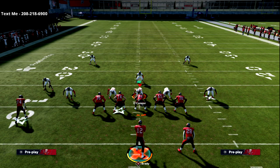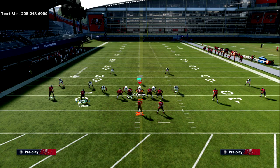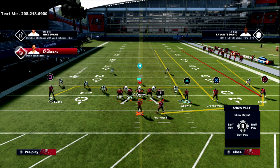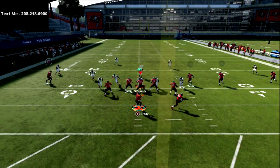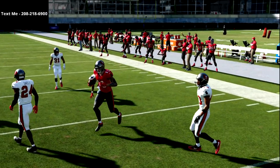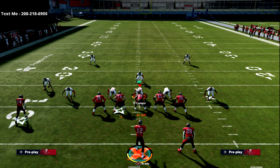Most guides say 'Cover 3 beater here it is' or 'money play here it is.' What we're trying to do with this guide is say here's the concept - it might be a two wide receiver concept, a three wide receiver concept, a four wide receiver concept, or even a five wide receiver concept. For example, we could motion a guy over and create a five wide receiver concept with verticals and a drag underneath. That's how we tried to break this down - you can apply two or three wide receiver concepts when running trips.